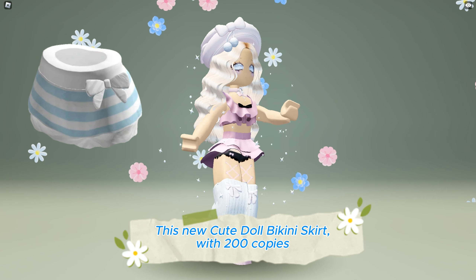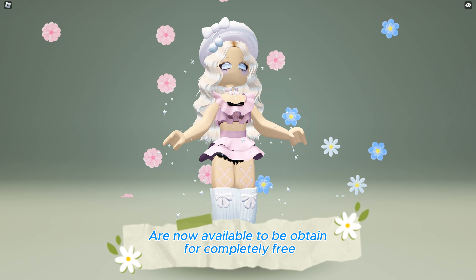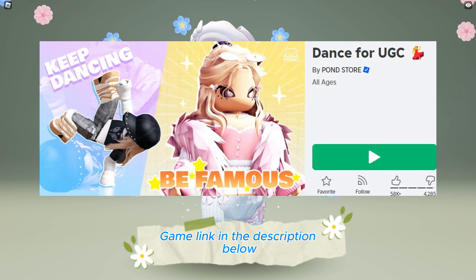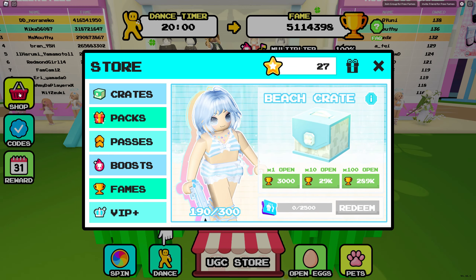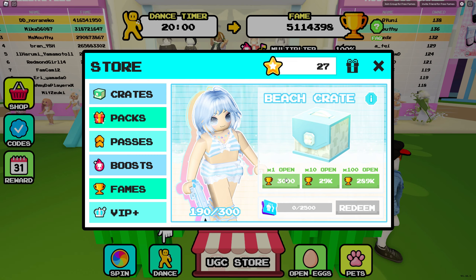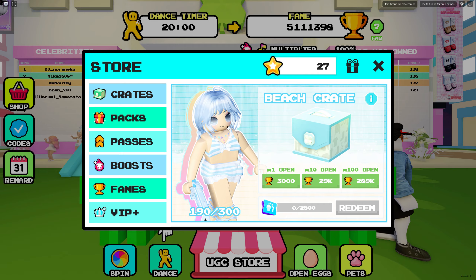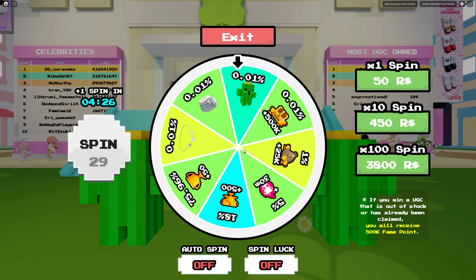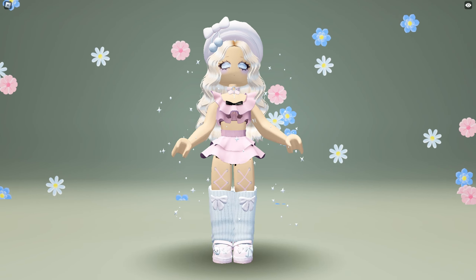This new cute doll bikini skirt with 200 copies and this cute doll bikini top with 200 copies are now available to be obtained for completely free at Dance for UGC game — game link in the description below. Join the game then click on shop. Here you can obtain the cute doll bikini top — open the crate using fame points; you can open it 1, 10, or 100 times. The bikini skirt is in the spin wheel — you get one spin every five minutes. This is how it looks like.